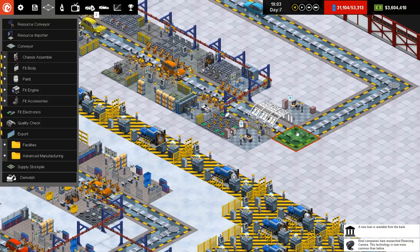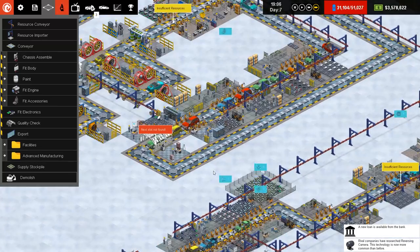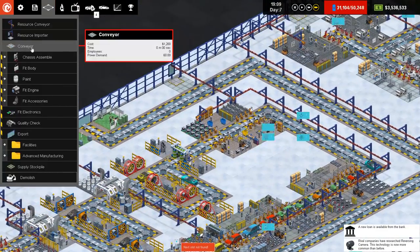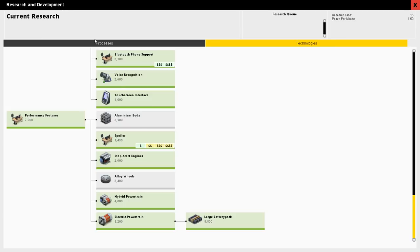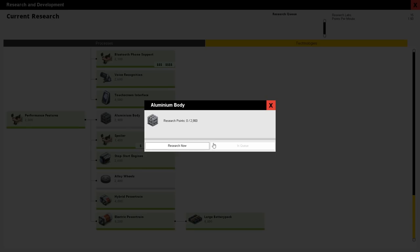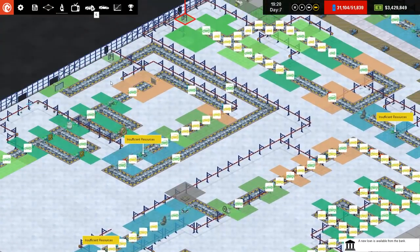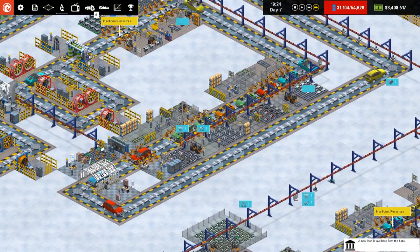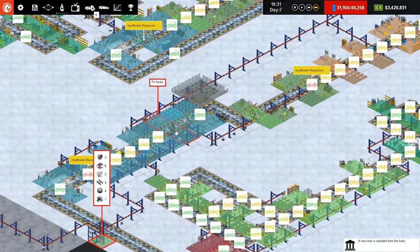By the way, I did fix the one that was over this corner here — I had that similar thing where it was going around the corner and it didn't go around. It's probably going to have the same problem here as well — yeah, that's all sorted now. So we're going to go for aluminium body. Touch screen interface is in the fit dashboard, which I believe we have not got around here. Yeah, I haven't got around there.